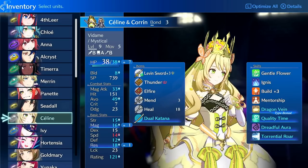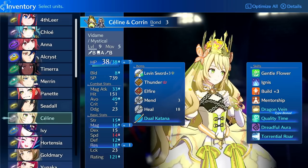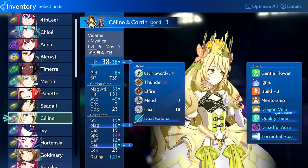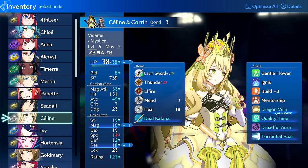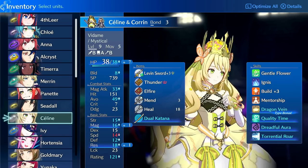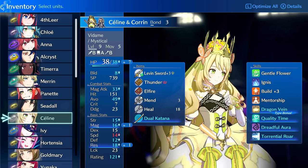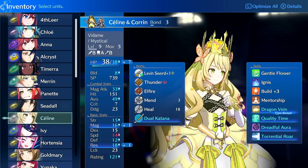Hello and welcome to my basic Saline guide for Maddening Mode. This is an early to mid-game guide where I go over builds, classes, properties of the unit, growth rates, pros and cons. Some units are easier to use than others, some have better growth rates, some have better starting bases. So it's good to know where units sit in terms of relative power.